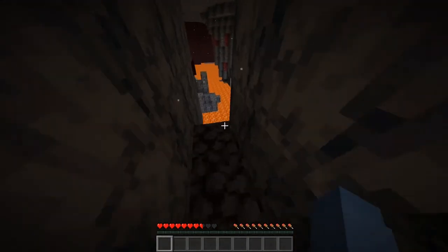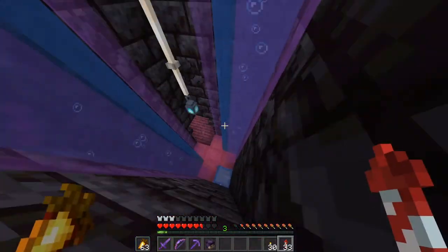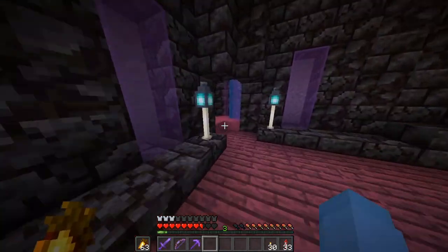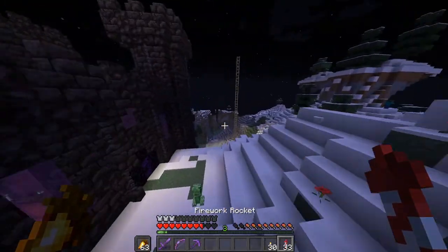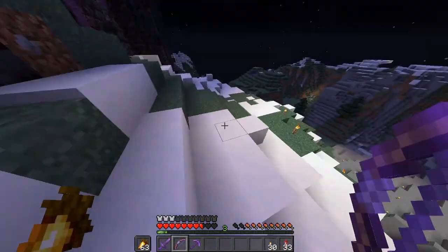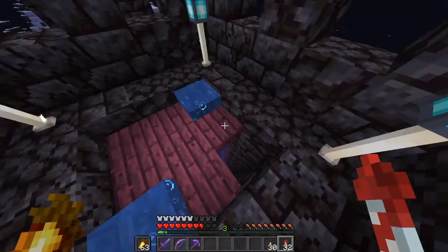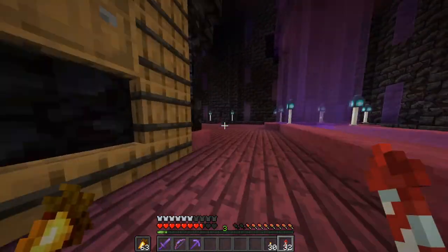After a decent bit of punching blackstone with my fists and walking back, I've got my stuff back along with a new copy of my head, but no pants - that's not ideal. Here they are, I can put those back on. Now I can finally go inside - there are a lot of end rods there, quite a few, so we're definitely going to make a blaze farm.